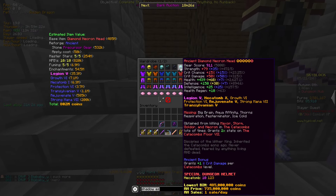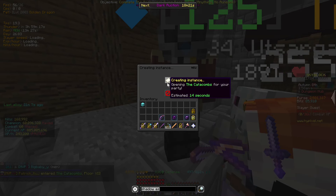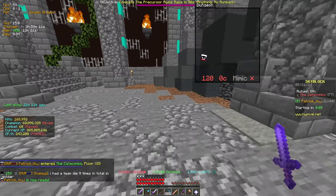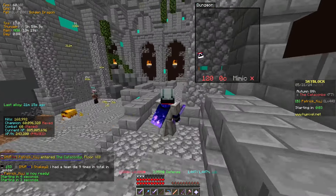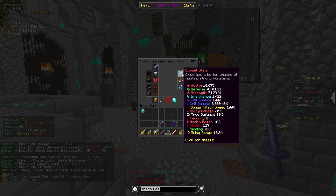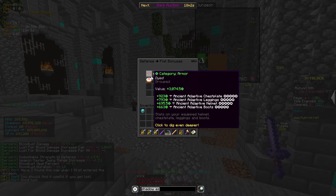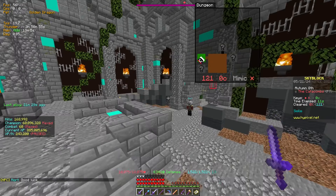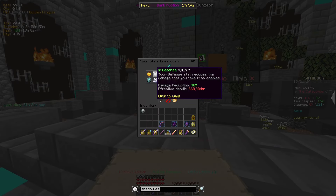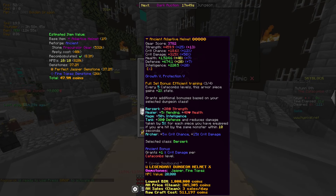All right, now since we actually have an actual set we can pull up my diamond head and just go into a Floor 7. Let's see... I have around 400k EHP. That feels kind of low, I have to be honest, but I have way more stats with this — 600. Of course I do, this thing is stacked.